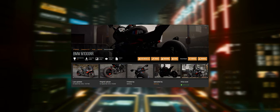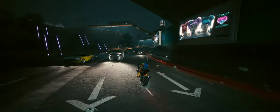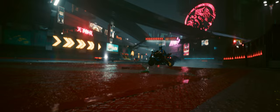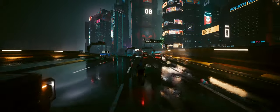First on our lineup is the BMW M1000RR, a superbike that brings speed, agility, and style all in one package. Perfect for dodging traffic or speeding through the Badlands. The bike is sleek, fast, and feels pretty amazing to ride, making it a great addition for those who prefer two wheels over four. The real-world counterpart is a beast on the roads, and this mod captures that energy pretty well.